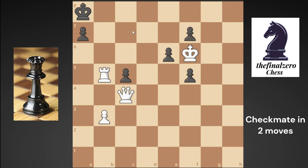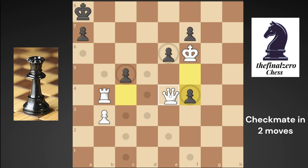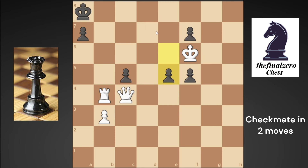So what is the only move that can do a checkmate in two moves here for white in this puzzle? This move — but why? Because if he takes the rook, queen c8 checkmate. But he may not take the rook, he may not push the pawn. So how can you checkmate in two moves? Queen e4 checkmate, because he can't move his king anywhere. He may push this pawn as a last try, but when he pushes this pawn you can do a queen checkmate from here.